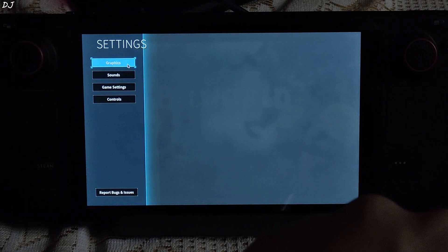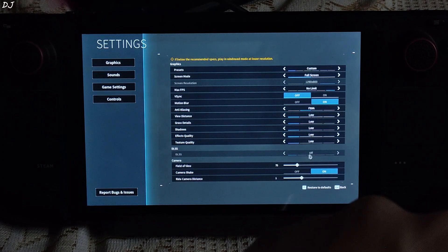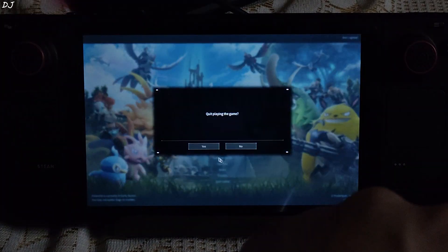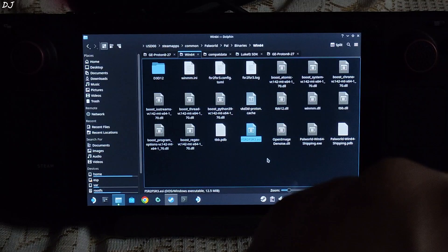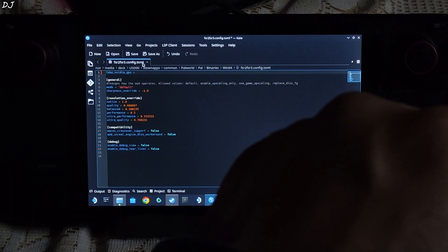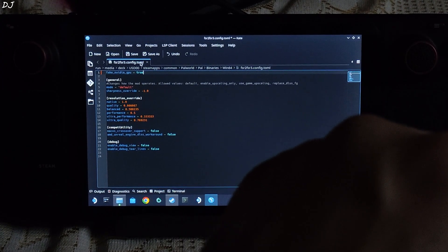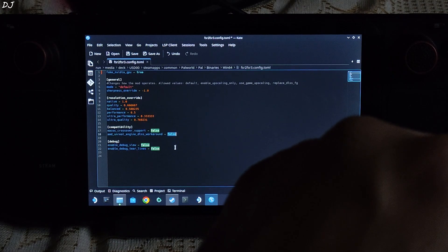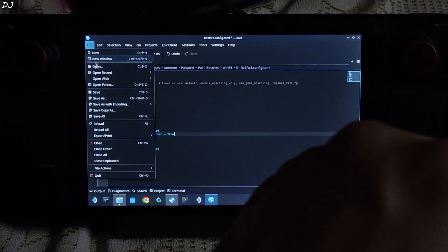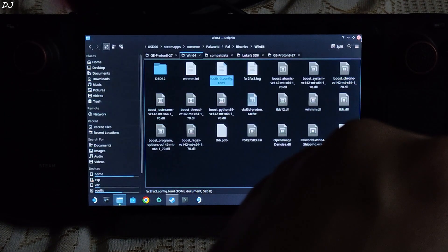The black window with locks indicates that the mod is working. We are in the menu. If you go to the graphics settings, you will notice the DLSS option is available but you cannot access it. Close the game and go back to the directory where you pasted the mod files — you will find a TOML file there. Open it and make a few changes. Change the value of fake_NVIDIA_GPU from false to true. Do the same for AMD_UnrealEngine_DLSS_workaround. Then click File and Save. We are ready to run the game.